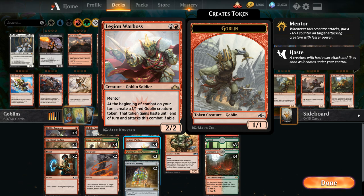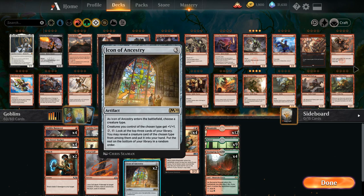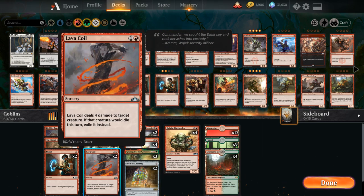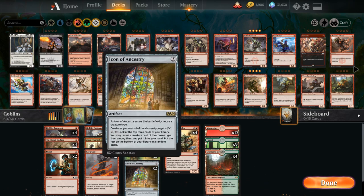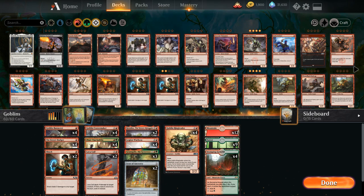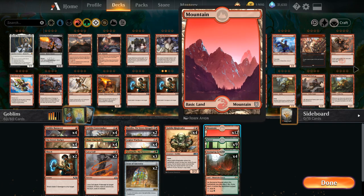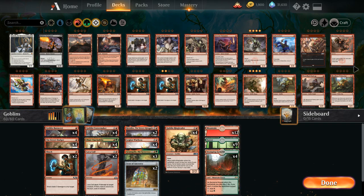We have some non-creature spells to round out the deck. We don't want many because of the Ringleader, but we have room for 2 copies of Icon of Ancestry — giving all our Goblins +1/+1 and a great mana sink for 3 mana to find more Goblins. We also have 2 copies of Lava Coil to deal 4 damage and exile opposing creatures, and 2 copies of Shock as a cheaper removal spell that can also hit Planeswalkers or players. The mana base is 25 lands: 12 mountains, 9 forests, and 4 Stomping Ground — all untapped lands to support curving out.